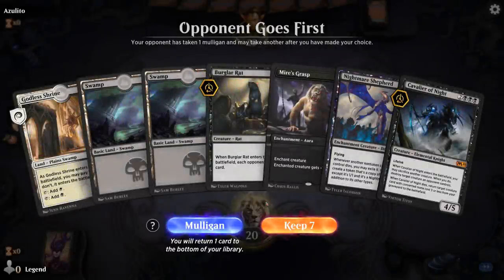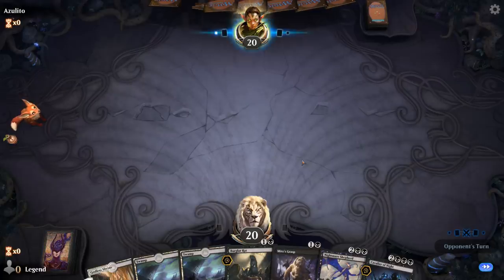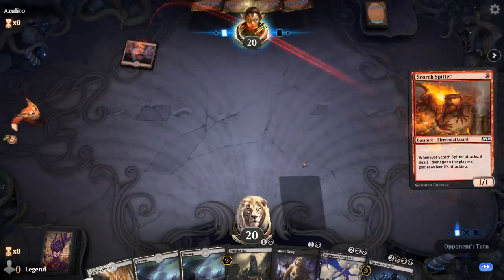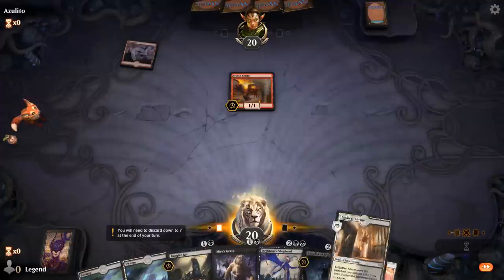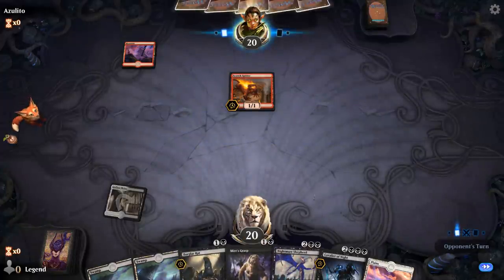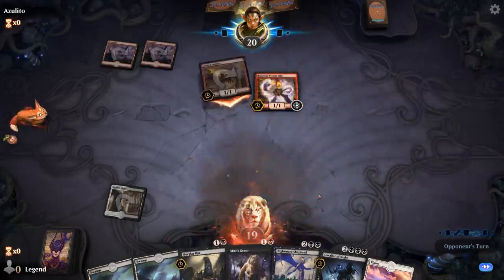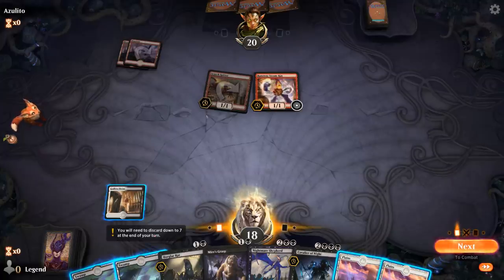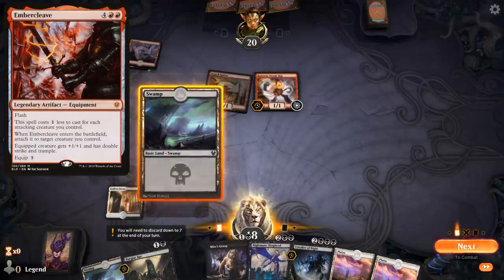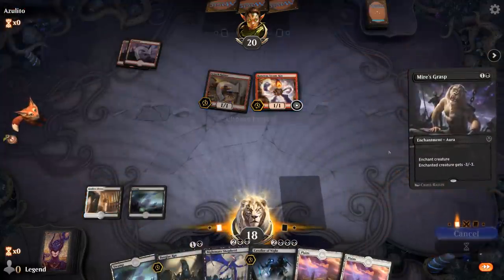Game 5 — we're on the draw with a keepable hand. Some early interaction, some early discard, and Shepherd plus Cavalier is not bad. We're facing Mono Red — a true test. Cavalier is quite good against Mono Red and we have some good early plays, though Basilica Bell-Haunt, which used to be a house against Mono Red, is now a bit less effective since their game plan has switched to Embercleave instead of a lot of burn spells. For now we'll just Mire's Grasp the Runaway Steam-Kin before it gets out of hand. Burglar Rat jumps in front of the Scorch Spitter. Rimrock Knight arrives.